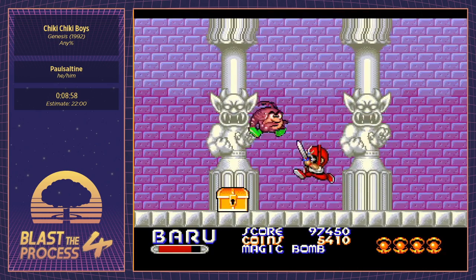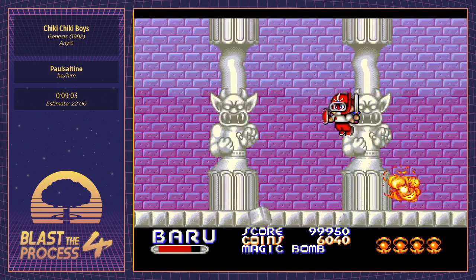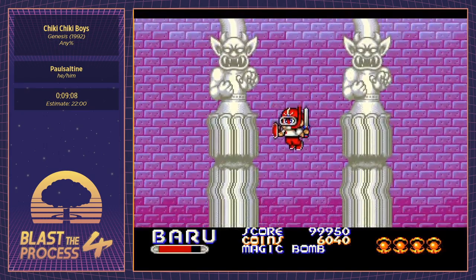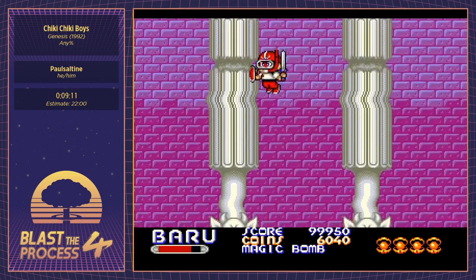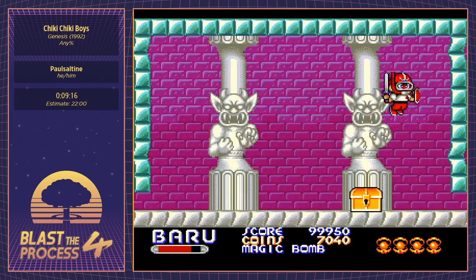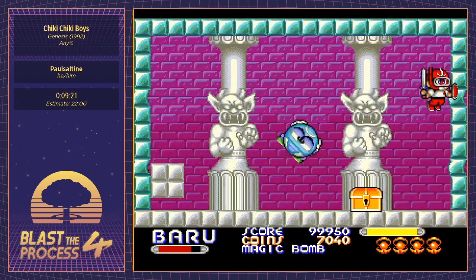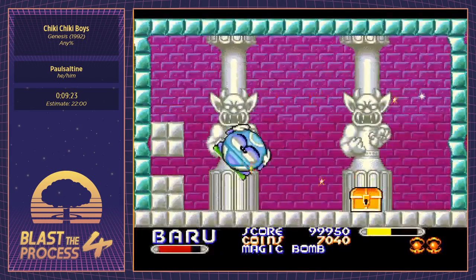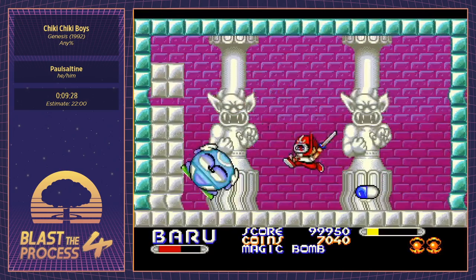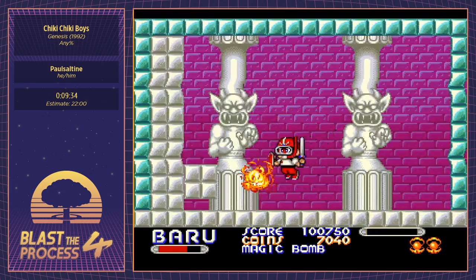We want to kill him as close to the bottom of the screen as possible, because we can't move to the next section until his body hits the floor. If you kill him at the top of the screen it's like five or six seconds before his corpse floats down. We move right into the second mini boss — two bombs off the side of the wall, sword swing once — though one of my bombs missed somehow, which is interesting.